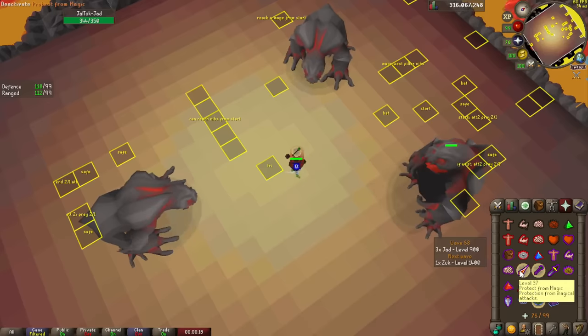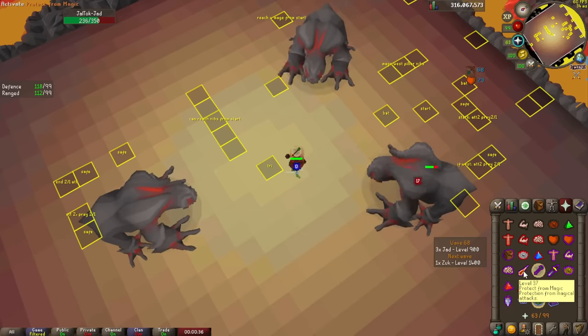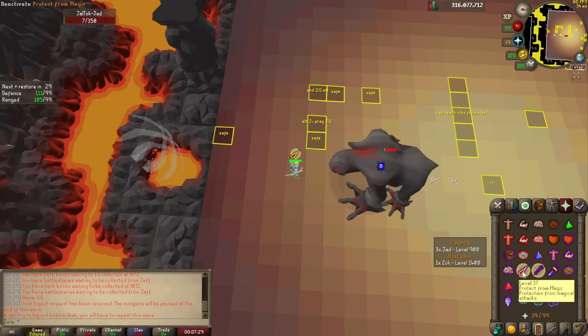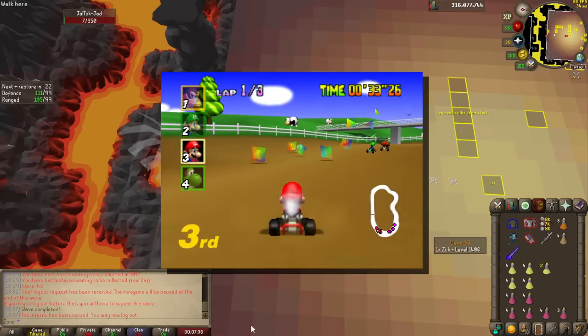I'm going to let you in on a little secret — if you can beat one Jad, you can beat three. It might look harder but it's really the exact same thing, just with tighter timing. We have made it to the big one, just Zuk left to go, and while I would normally be very stressed out about this part, I have been getting harassed by a giant gorilla in a go-kart for the last hour, so this cannot be worse than that.